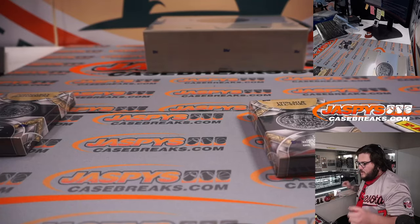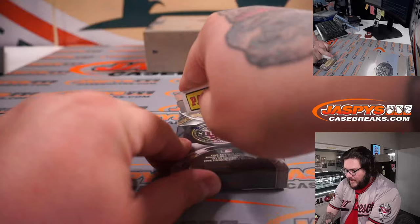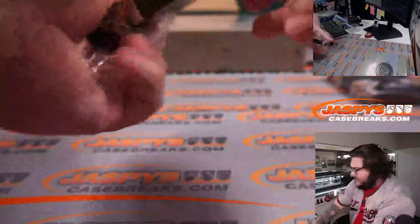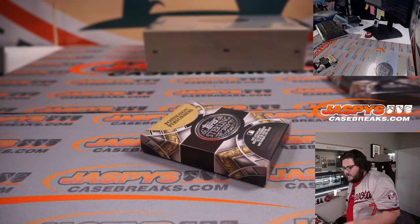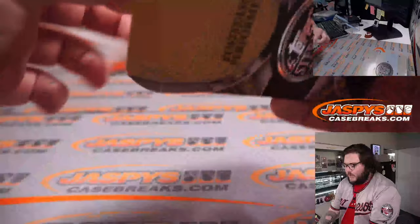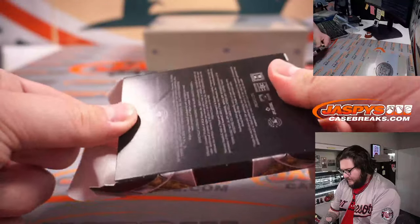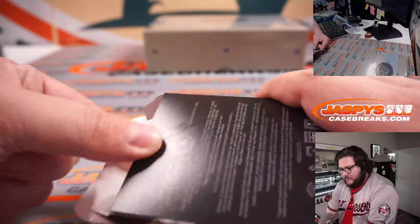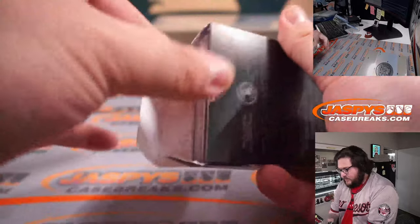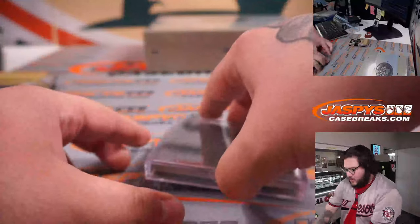We'll save these boxes because the kids like them — they like the Immaculate, the National Treasures, the Sterling, the Flawless. Kids these days want to put their cards in something special. When I was a kid it was a shoebox; this is just a very nice-looking shoebox, essentially. You can't even put that many cards in, but kids like them and that's what's important. Carl, good luck.